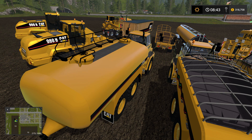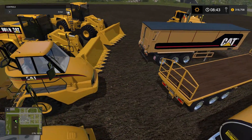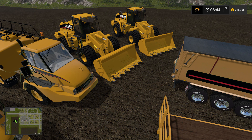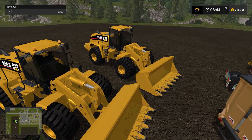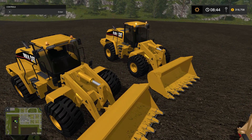Next up we have the Caterpillar 725A Tanker. It's a regular tanker with a capacity of 20,000 liters, and all the specs are the same as the other ones — 227 kilowatts, 309 horsepower. Then we have these two huge front loaders.